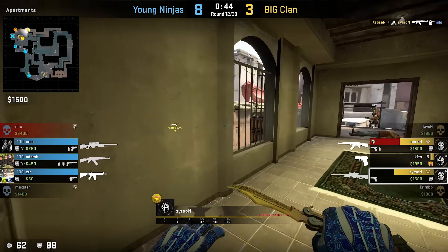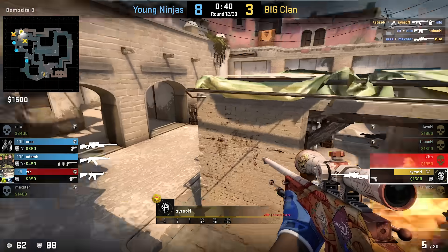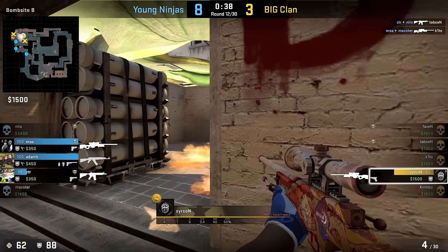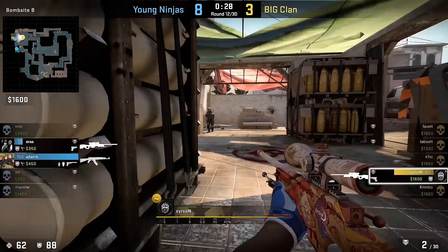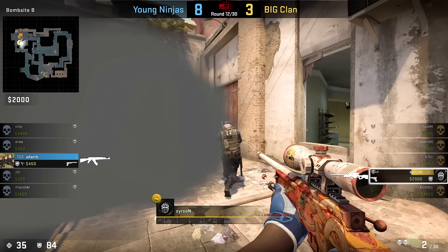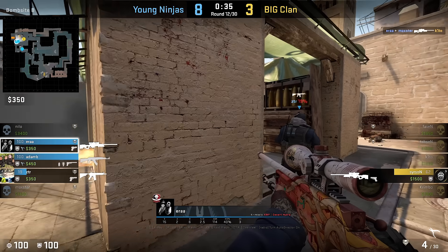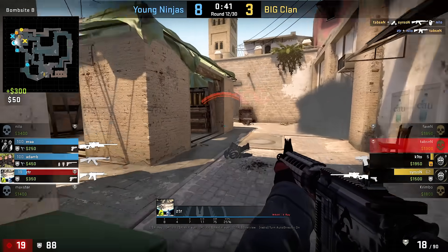Here's Sirson jumping out onto B and masking his dropping sound with an AWP shot. This helped him win the following 1v3 clutch. From the enemies' POVs, it's very hard to hear that he dropped down, and no one really expects him to be that close.